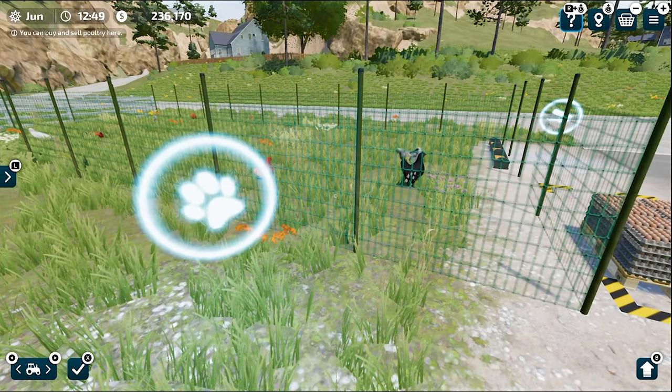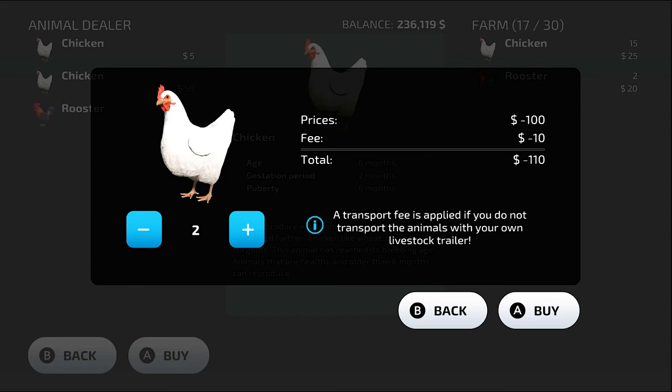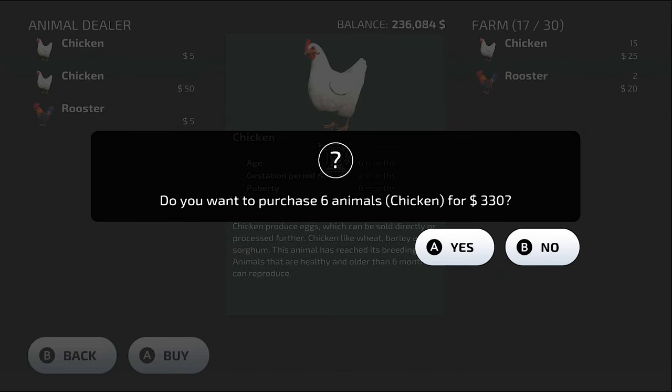In order to purchase chickens you need to come over this paw icon — it's not for pets, it's for chickens and buying animals. There you will find $5 and $50 options. The $5 option is chicks that will need some time to grow and then start producing eggs. If you want instant production you can buy the $50 chicken, so it's up to you.